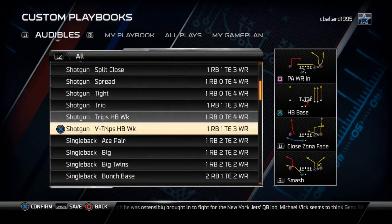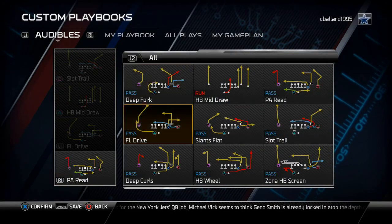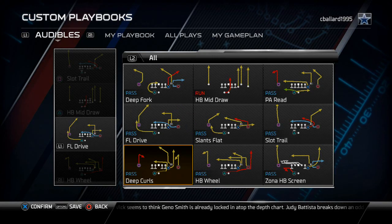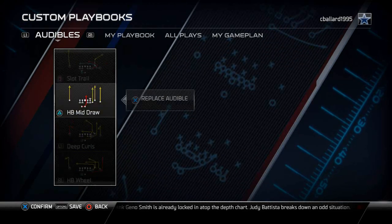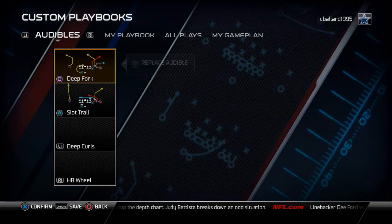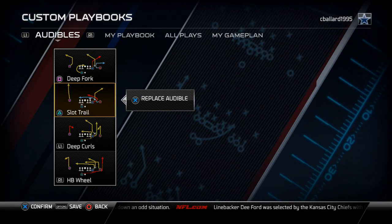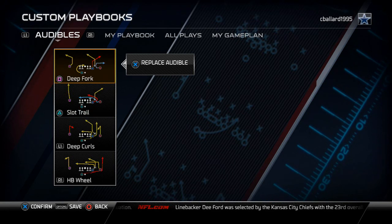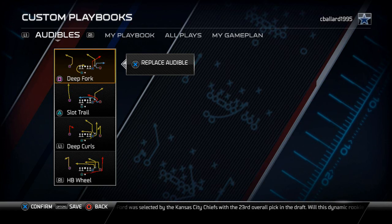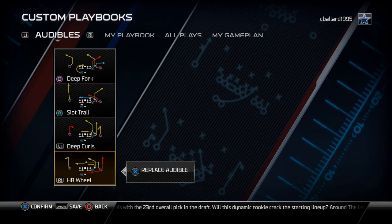The second-to-last formation I want to break down is gun flip trips. I like to put in the halfback wheel and the deep curls — the deep curls look exactly like the halfback wheel. I also put in the slot trail and the deep fork. The reason I put these two plays in is they use the same auto motion but go in different directions, providing two quick passes to different sides: slot trail on the right and deep fork on the left. The halfback wheel, of course, is a very good bleed-speeder in my opinion.